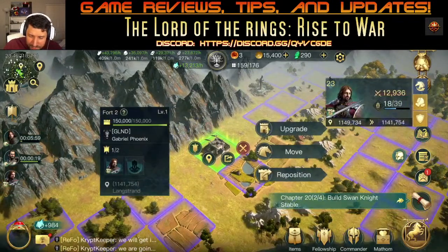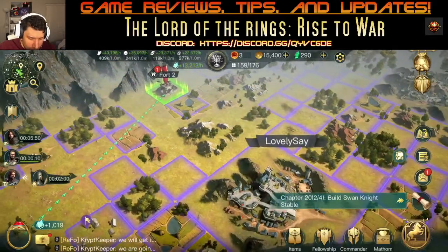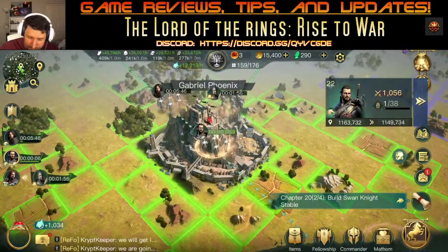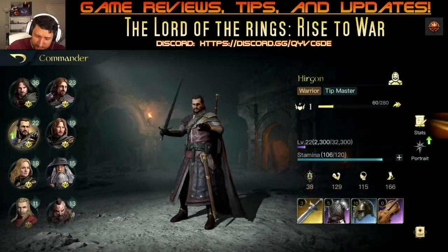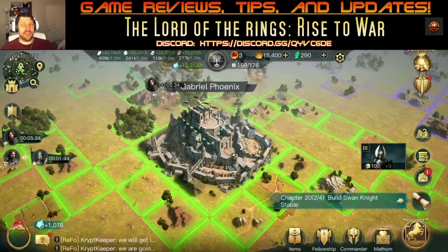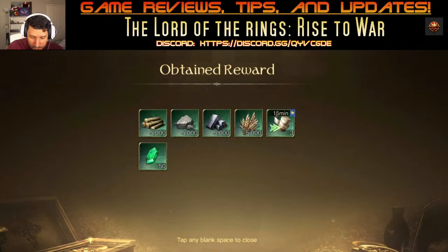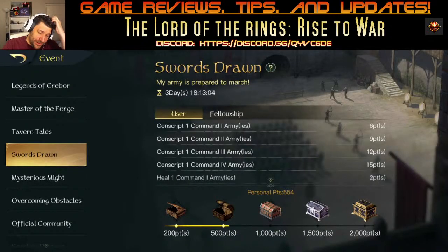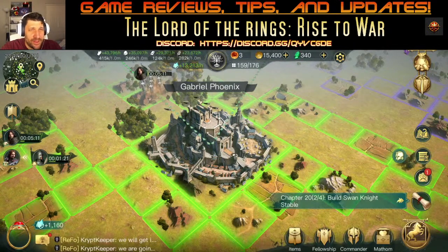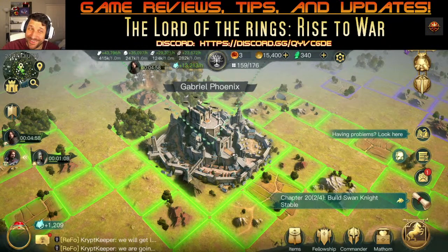Send reinforcements — we'll get them to 20,000 power. This other commander is almost done with his mock battle — he leveled up. It's very easy to level up commanders this way. Put one commander on siege, maximizing siege capacity. Completing accomplishments gives you free gems, resources, and speed-ups by just finishing your missions.